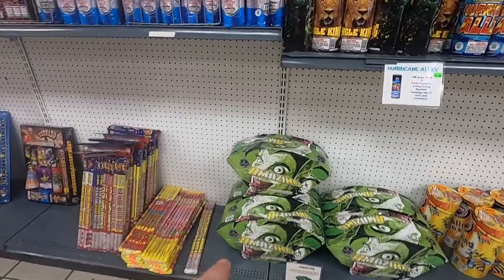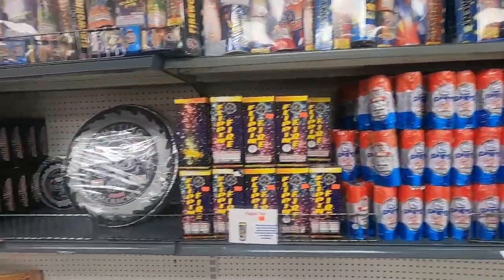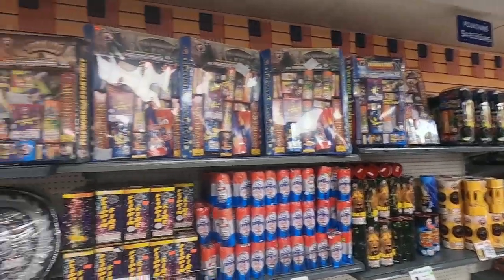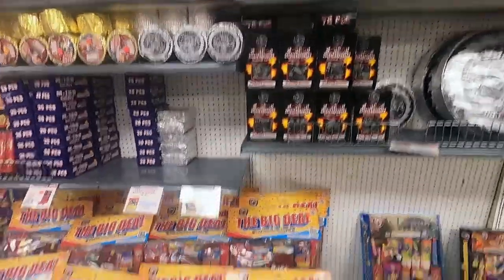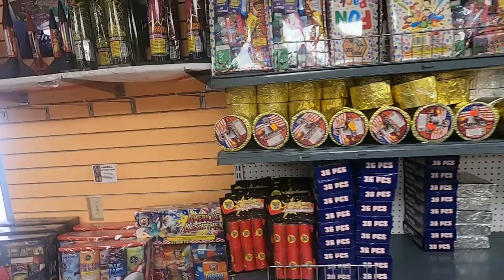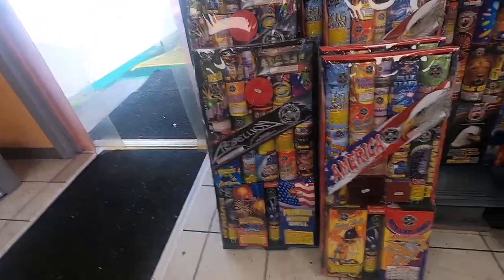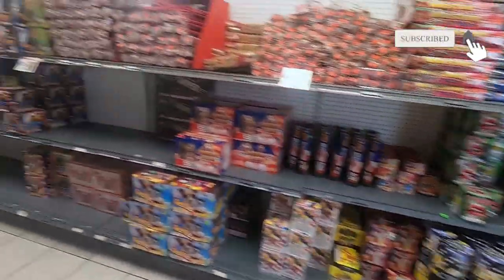I'm going to pick one of those up because they're sold out at the wholesale spot. We've got Pyrocola, Flipping Fire, some assortments — Earthquake, Tsunami, Tornado, all from Dominator. We've got crackers, the Big Deal assortment, more Big Deals, some firecrackers, single shots, and bigger assortments from America and Rebellion from Cutting Edge, and America's assortments from Dominator Fireworks.